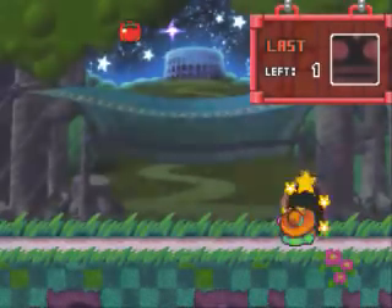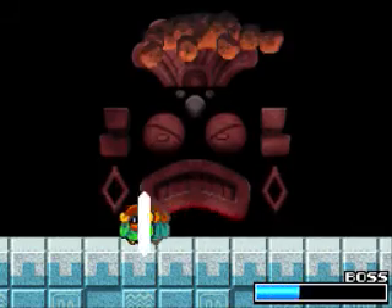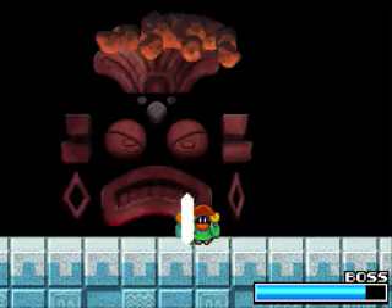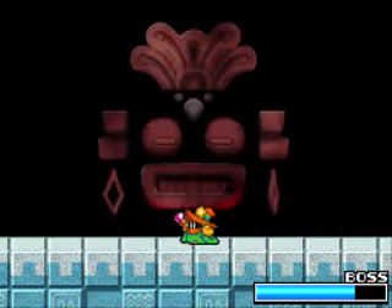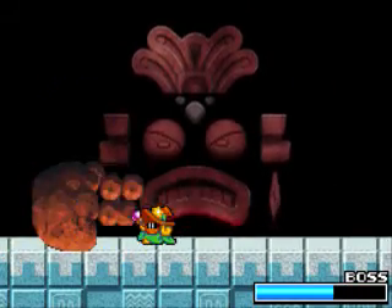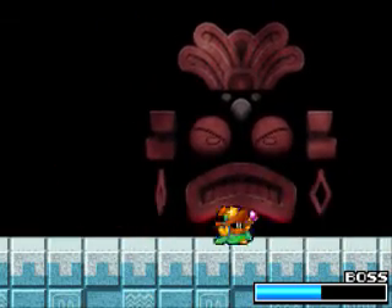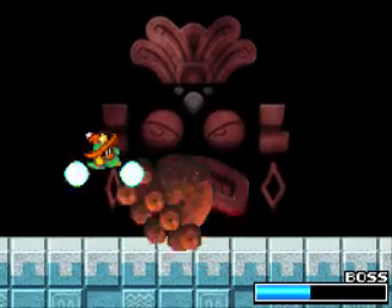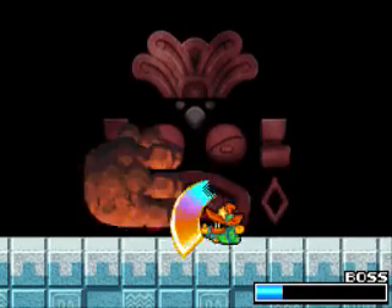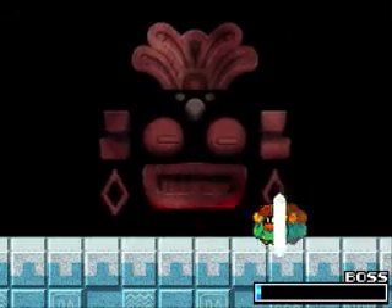I take the Max Tomato, expecting the worst with Wham Bam Rock. I could get a little pattern down here — I could slash him here and then dash attack while retreating to get two hits. I only got that off once. I wasn't even paying that much attention, so I got hit twice unnecessarily. That was terrible.